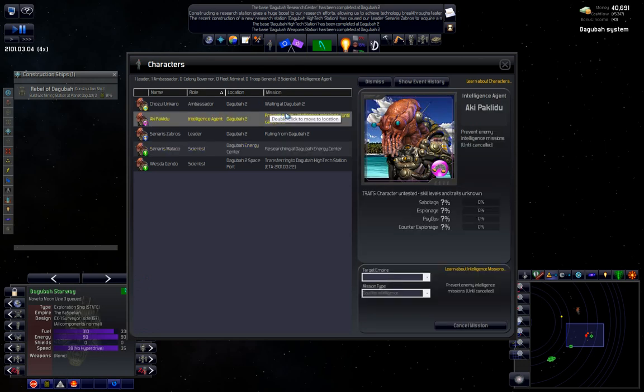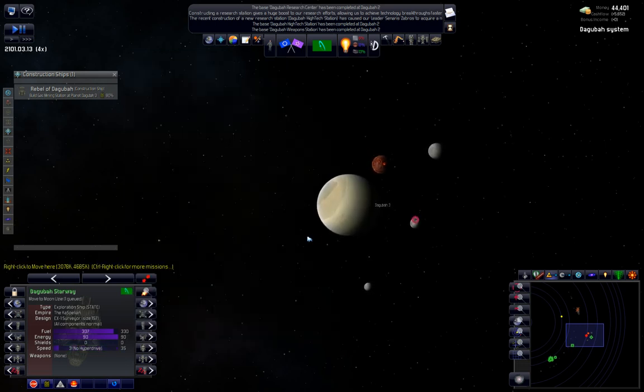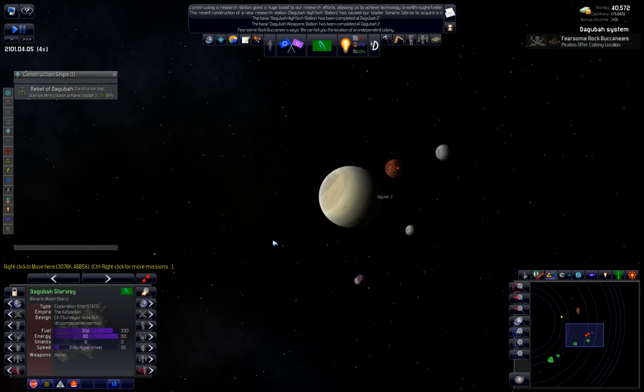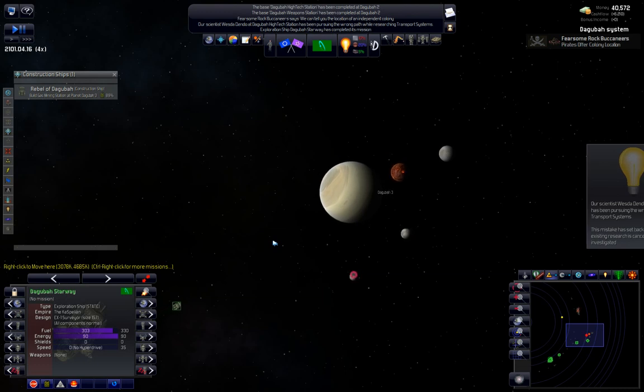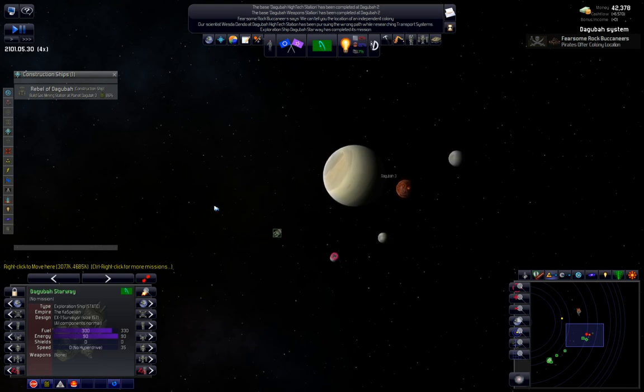I'm setting some intelligence agents against those pirates. The first thing I want is to steal their galaxy map — stealing against pirates is very difficult, so we've got about a 50-50 chance. I find it very important to get that map because it tells us our own system as well and gives us surrounding systems. We also just took a high-tech research hit from the scientist we put on the high-tech station — pursuing the wrong path. Back down to 7%. That kind of sucks.